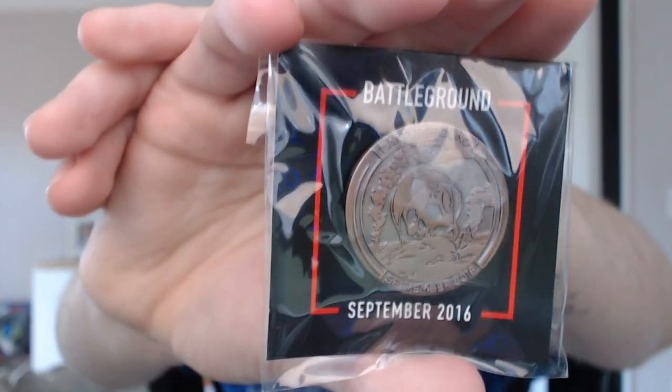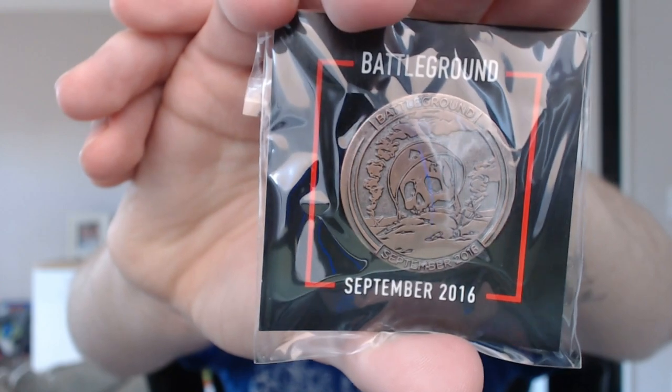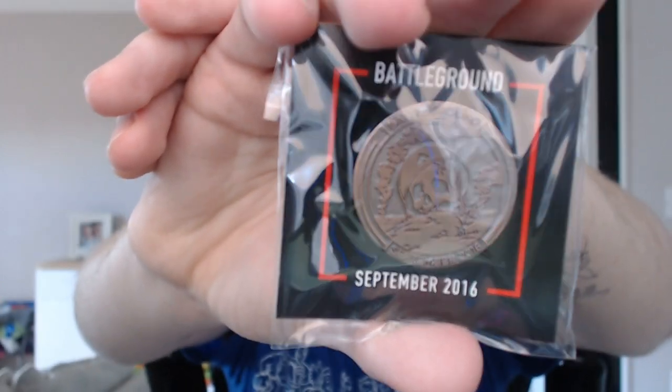Let's open this up. Loot gaming this month — the theme is battleground, and there is the pin right there. It is a skull that's kind of washed up on the beach. It kind of reminds me of Battlefield One, which is pretty cool. We're off to a good start.